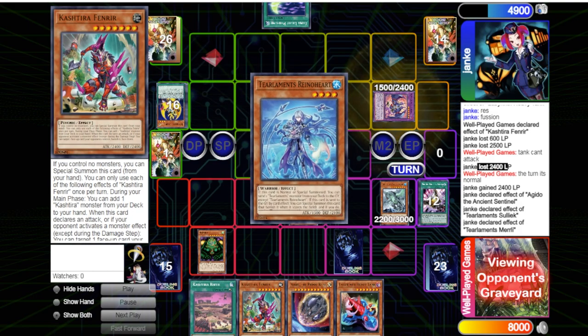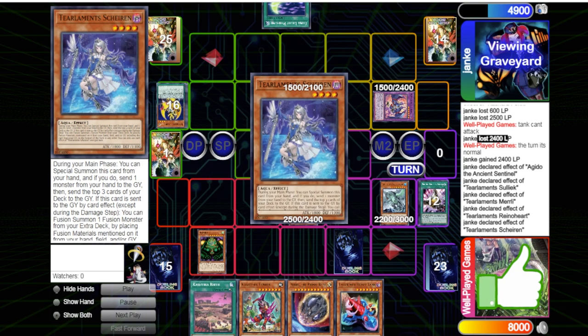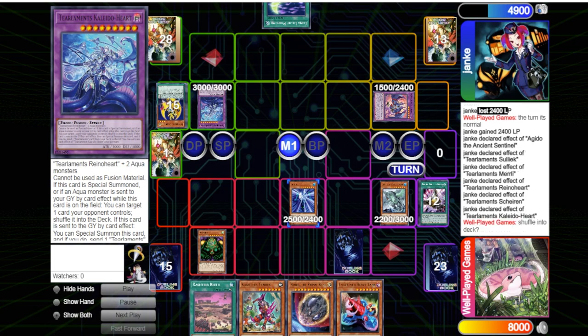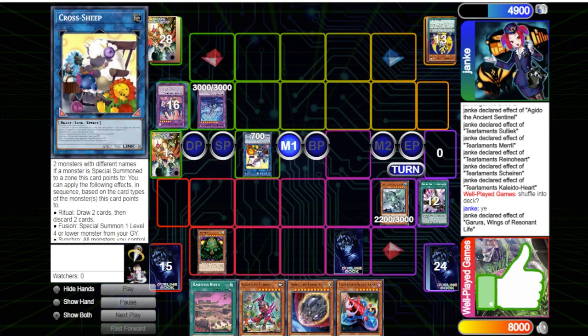They get more mills — they get the Sullick, they get Mudragon. Terrible mills for us: we're not milling any of our names, just milling cards we'd actually want to use. We do still have card advantage but they're in a situation where if they play this right they can definitely break our board down. They make Kaleido Heart, shuffle back Suijin, and make Cross Sheep.